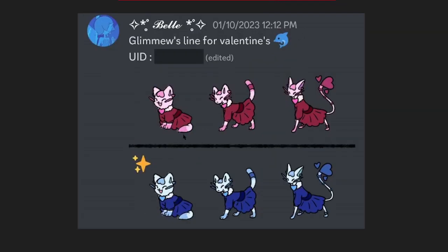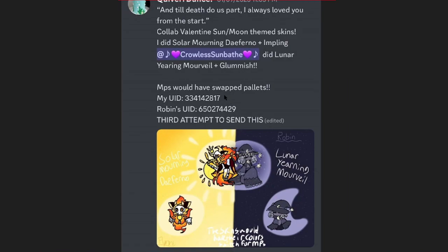Valentine Glimu — I actually like this, it's wearing a little Valentine's dress, has a heart on its head, an upside-down heart necklace, and it evolves with a heart tail, pretty cool looking. I really like this next one — 'Till Death Do Us Part, I Always Loved You From the Start' skin. It's an Implant mixed with a Glumish, which is pretty cool — I like that concept of mixing two skins for a V-Day style.